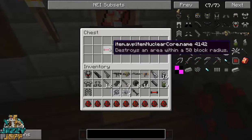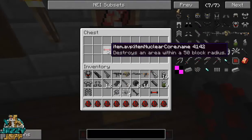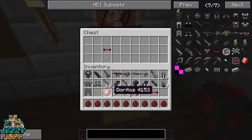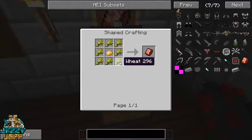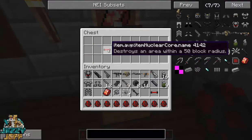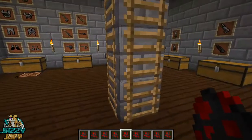It will destroy an area within a 50 block radius, which is actually a diameter of like 100 blocks. So you need to make sure you're not putting this anywhere near anything that you've actually created or built, otherwise it's just going to destroy everything. And lastly, we have some Doritos — if you get a little bit hungry, feel free to have some Doritos. It's just made with wheat and a potato. The nuclear core — I'm not actually sure how you get that; there's no recipe for it. Maybe you have to find it somewhere, hidden in some dungeon or something like that.